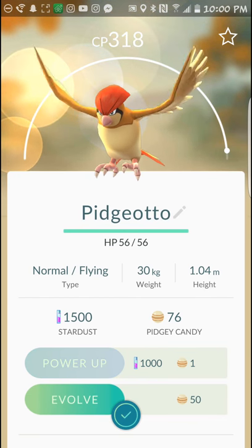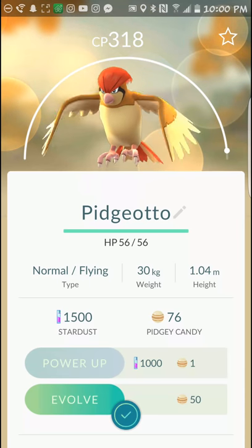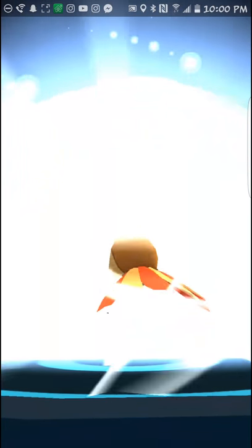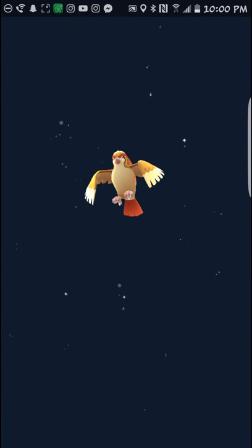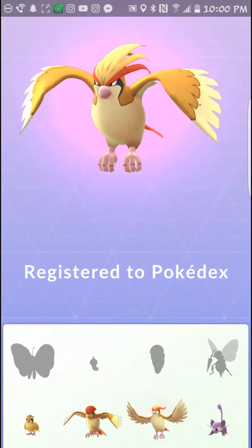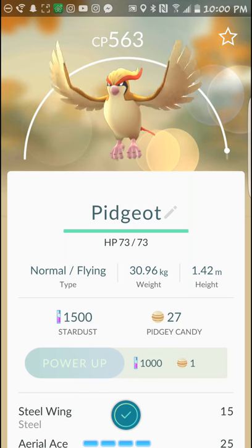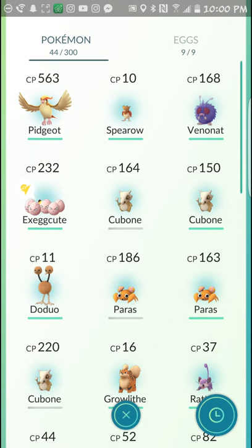The bar didn't go back down — see that bar up at the top? I thought it was going to go back down, so that's pretty interesting. I'm just going to evolve him again for fun and see what the next evolution looks like. Now that is cool! Registered to Pokédex — new Pokémon! So that's a cool way to unlock Pokémon. He's got some strong attacks too. He's got a CP of 563 — that's going to be my battle boy right there!